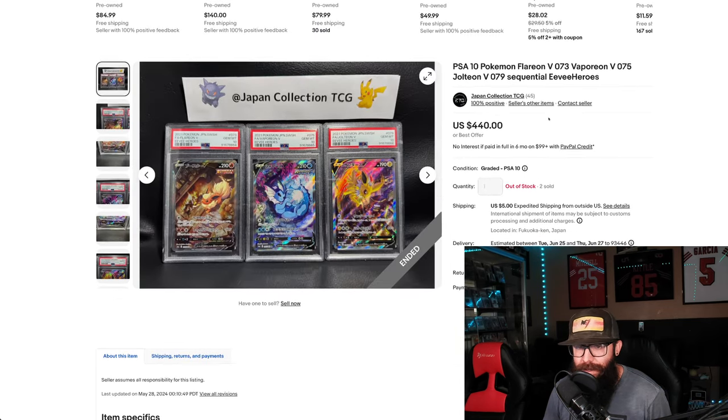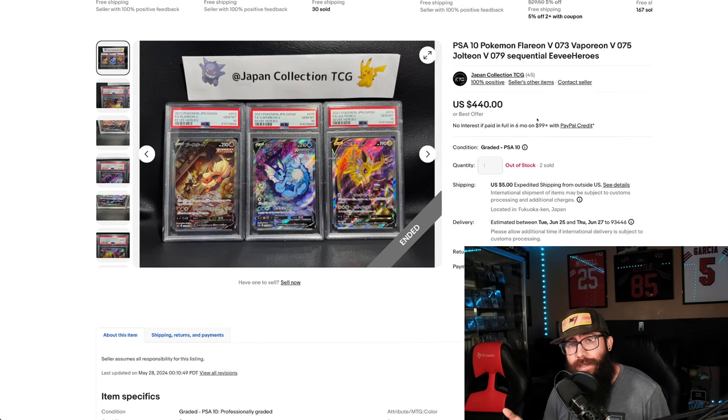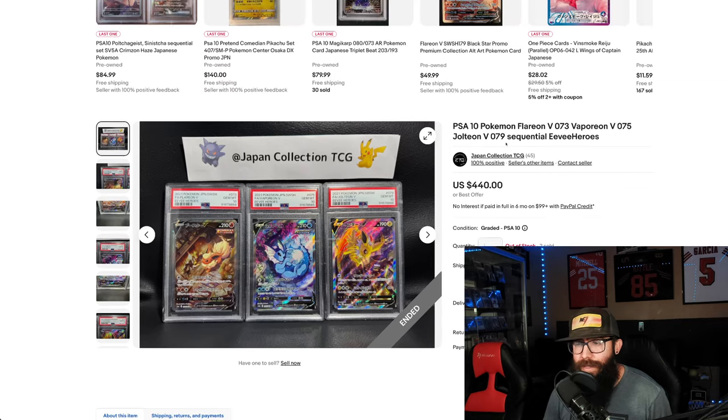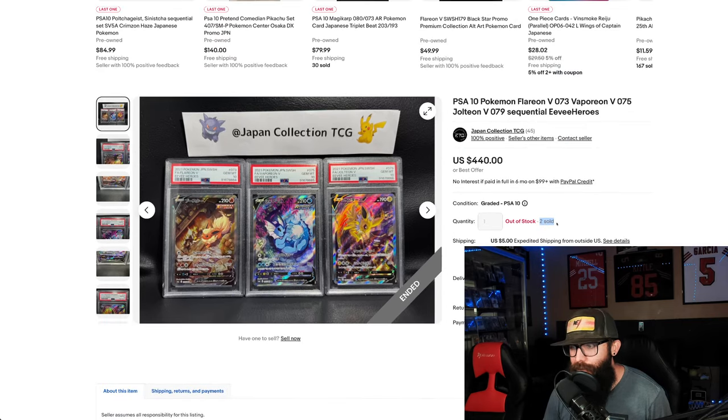Here's another option — we got the Eevee Heroes, Japanese now. You got to keep in mind that Japanese cards are easier to grade. They usually have higher print quality and less defects. So some of these plays in Japanese might be pretty easy, depending. This was sold for $440. The seller had two of these sequential sets. Not bad — they're doing good.